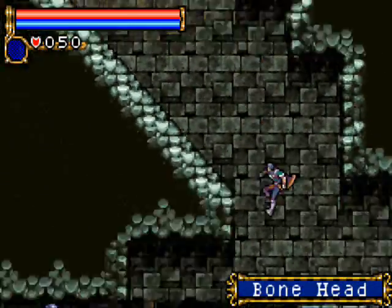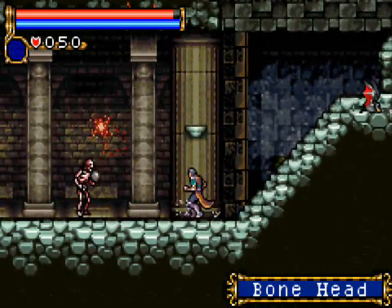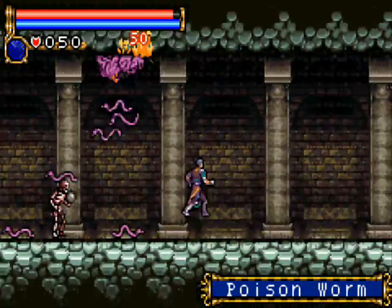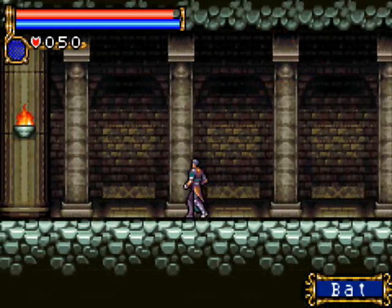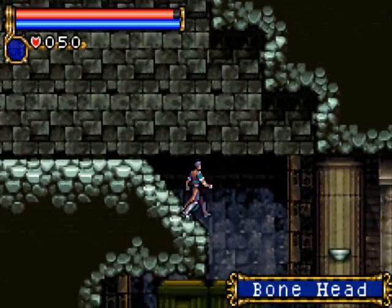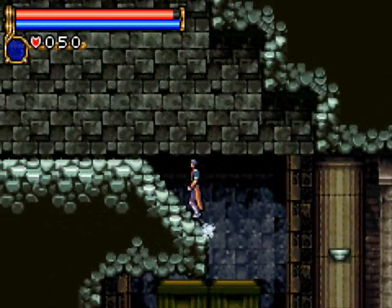In this game, like in Symphony of the Night, you can also equip things. Once I find something to equip I'll show off that menu as well — it sounds like I got something in there, probably just an antidote. On top of equipping, like Symphony of the Night, you can also level up. And we just got the Mercury card — that was close, I'm surprised I didn't get hit by that.